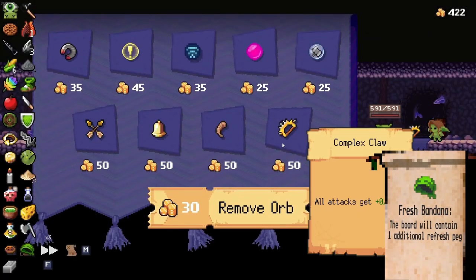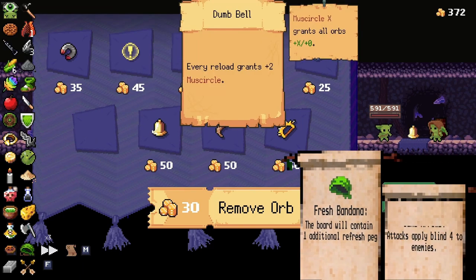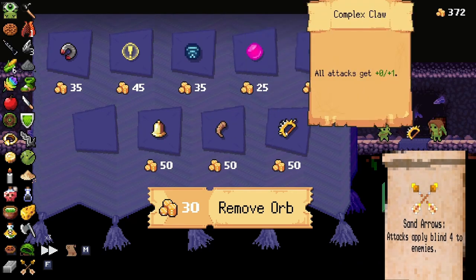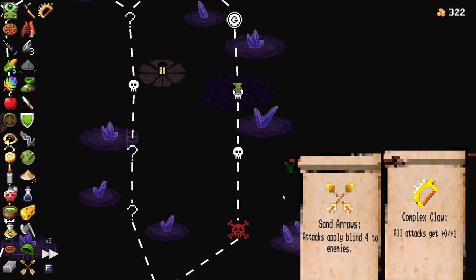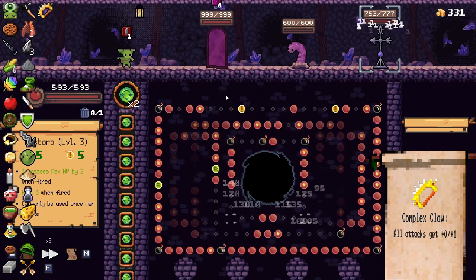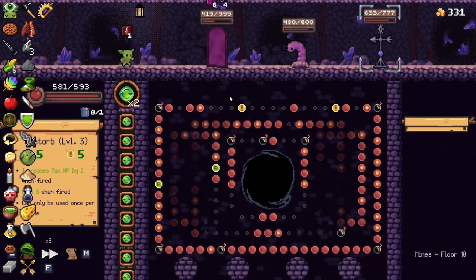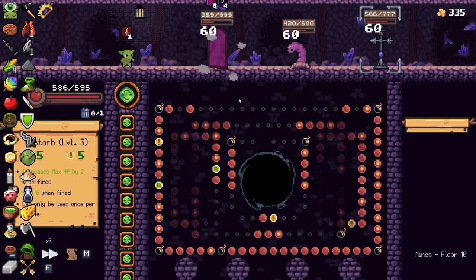Sand arrows — sure, that doesn't help us. It literally doesn't affect this piece — we're never reloading. Complex Glock? Why not? We launched off the left, so now we have five and five damage. Not a big deal — doesn't really matter too much one way or the other. We have 593 HP. I feel like we had more previously. There's a lot of ways it could be — maybe I just threw more orbs or whatever.